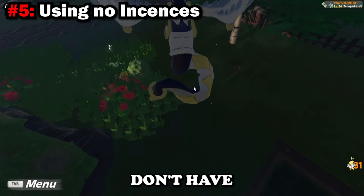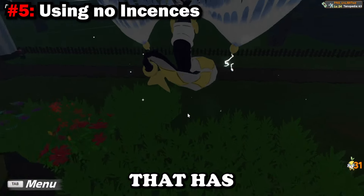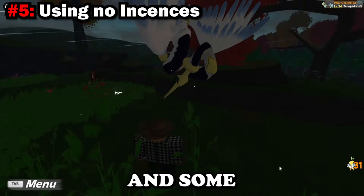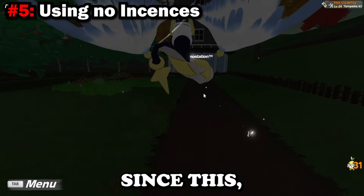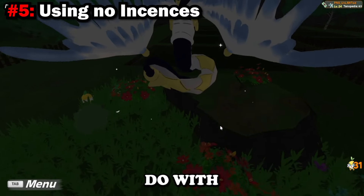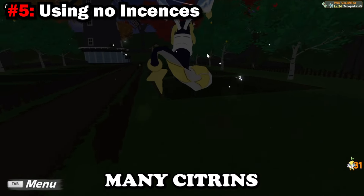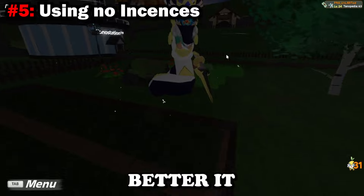I currently don't have any incense active. There's only one Citroen that has spawned so far, and since the incense update, Tenorians have been spawning much more slowly. If I wanted a female Citroen outside the lemon trees, I'd have to keep resetting spawns. Let's compare: I'll count how many Citroens spawn in one minute without incense, then use a 15-minute incense and see the difference.